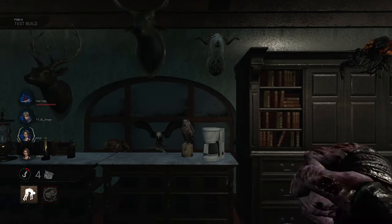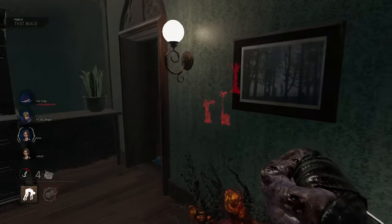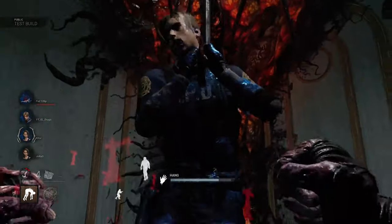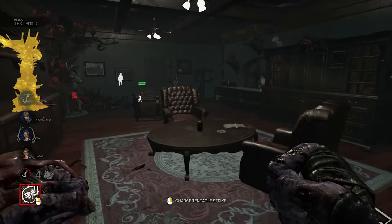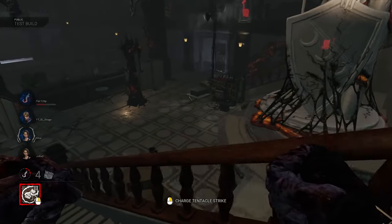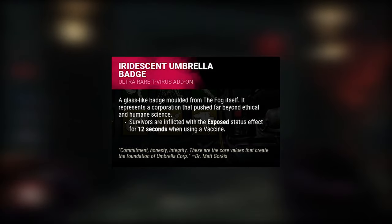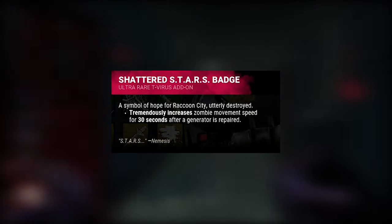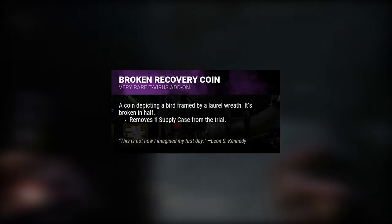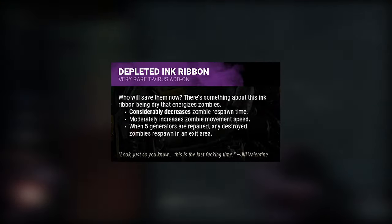Now let's go through every add-on. I'll mention what each does and let you decide if something seems overpowered or interesting. Iridescent Umbrella Badge exposes survivors who use the vaccine. Shattered Stars Badge increases zombie movement after a generator is repaired. Broken Recovery Coin removes one vaccine case from the trial. Depleted Ink Ribbon decreases zombie respawn time and increases zombie movement speed.